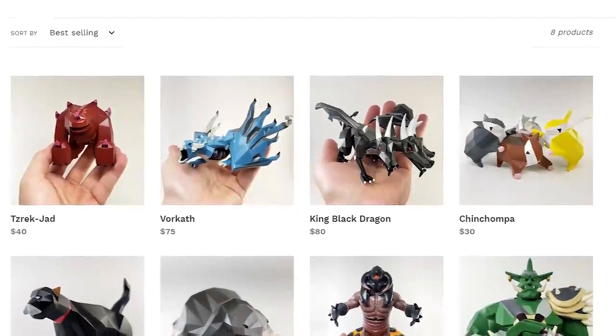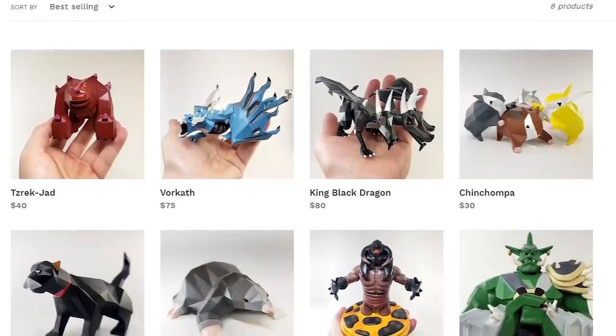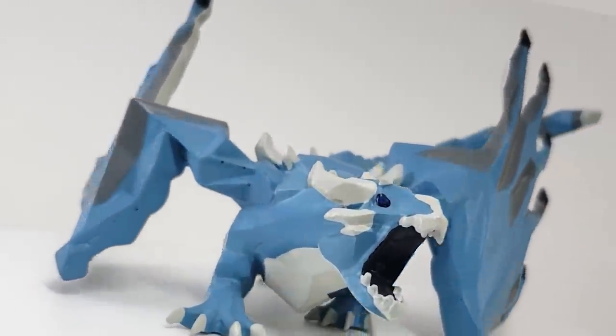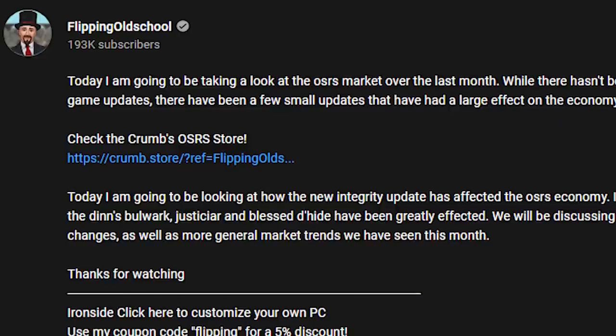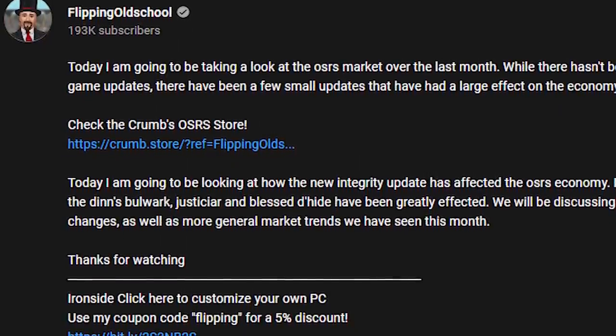Speaking of selling out, I'm really happy to be once again working with the content creator Crumb to bring a bit more attention to their store. With Christmas coming up, now would be a great time to treat yourself to one of these really cool figurines — the models are really high quality and really help spice up your room. If you're looking for a way to directly support Crumb and myself, buying one of these would help out a lot. My referral link will be in the description.